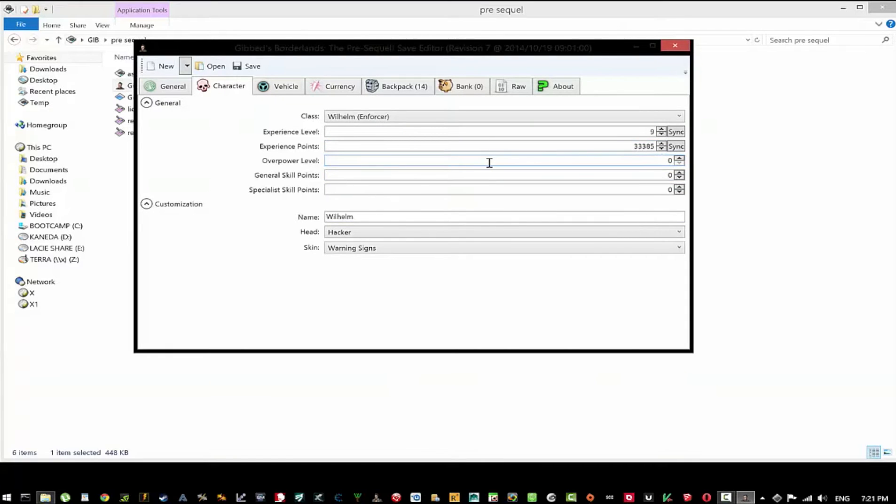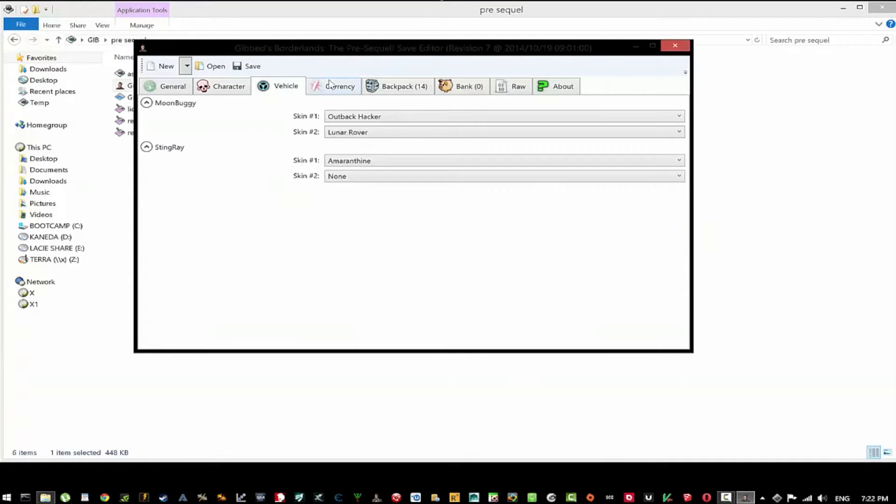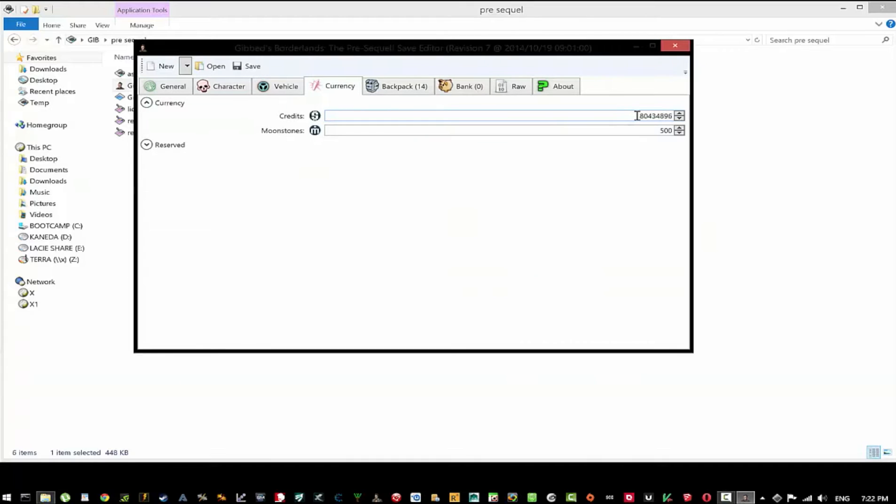We have overpower levels — not sure if that's just generic or specific. We'll see what happens. Let's get over to the fun stuff. We have our currency section. Look how much currency I have — I did edit my file earlier with something else, but it wasn't as comprehensive as the save editor.